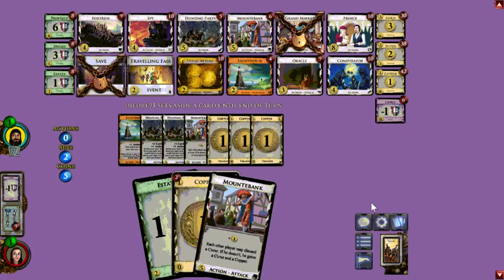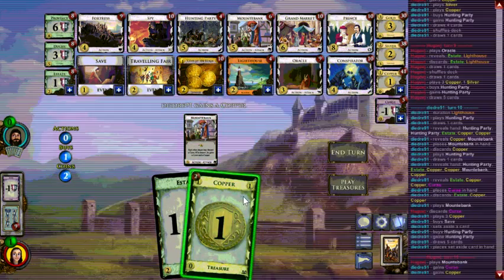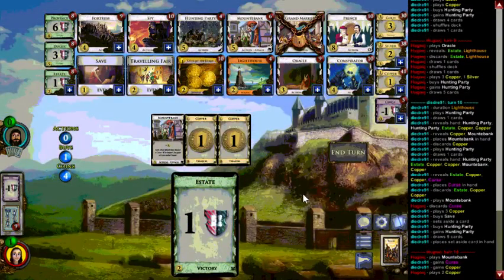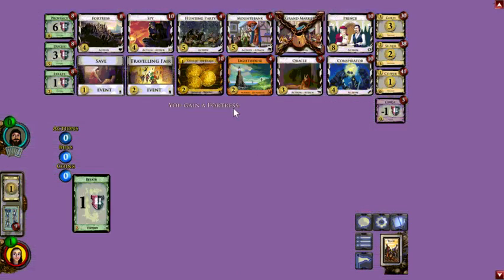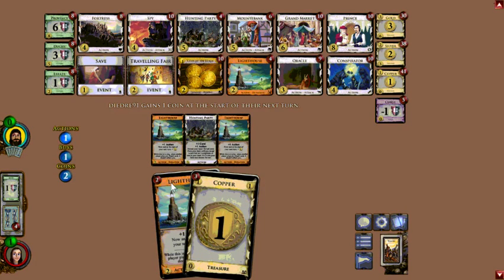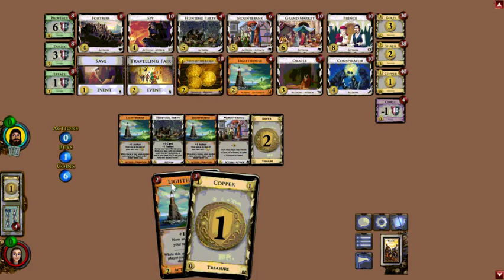I don't think you'll have the free turn to skip Province to get Prince. It kind of depends on how the junks go and how good your coverage is. If I get a lot of Hunting Parties I'm going to want to pile those Grand Markets and Conspirators and build for a little bit longer than normal. Maybe a Prince fits in there somewhere — Hunting Party does help you find Prince and the target. Hunting Party is just great draw anyway. Save even helps too! But really Oracle is the only target, and I don't think I want an Oracle in the deck unless I'm going to Prince it.